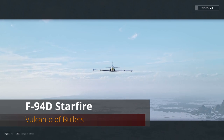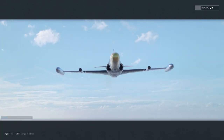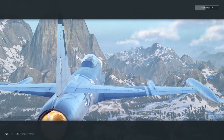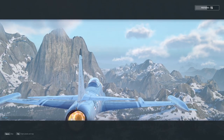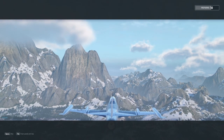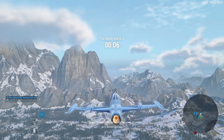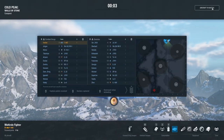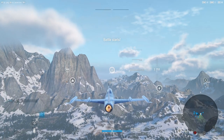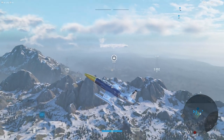Hey guys, V-Bad here with another V-Plays and we're gonna be taking out another fan favorite, the F-94D. This is an aircraft that I usually kept around in my hangar back in the early days as an aircraft to help my friends grind out their tier 10s, because I was usually at tier 8 or tier 7 with some of my other lines I was grinding. This is just an absolutely awesome aircraft — it is a multi-role, but it's not really a multi-role.